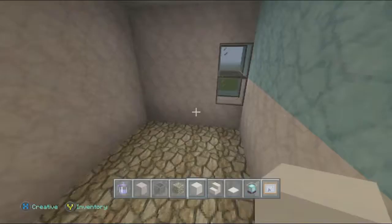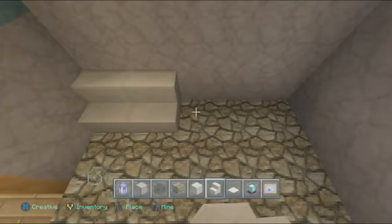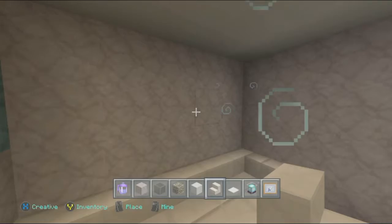Now let's go ahead and put in the bathtub. I'm going to go with the quartz stairs for the bathtub and just do a little something like this. That's a really nice bathtub design that I like to do in the game. This wall is actually a different color, but unfortunately the room is so cramped already we can't really do that.